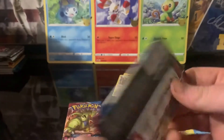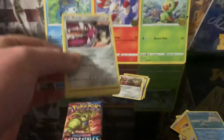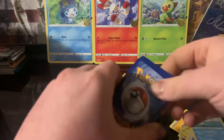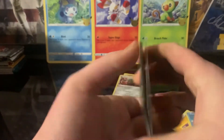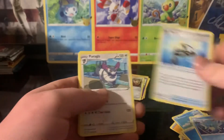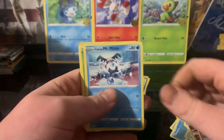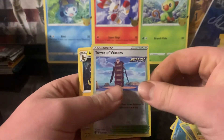We got a holo — it's good. I'd really like to get a full art or a rainbow or a gold, or something cool. We got a lot of energy, Spoink, Mr. Mime, Scatterbug, Yamper again, and Power of Waters.